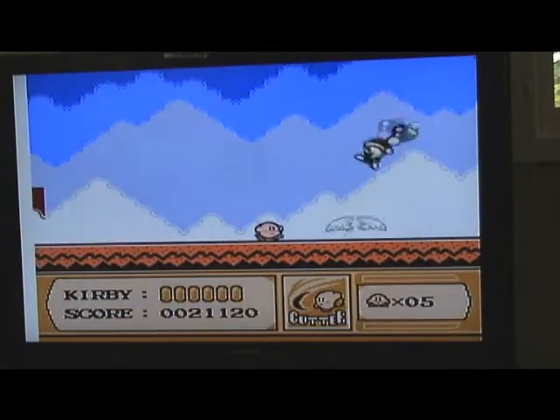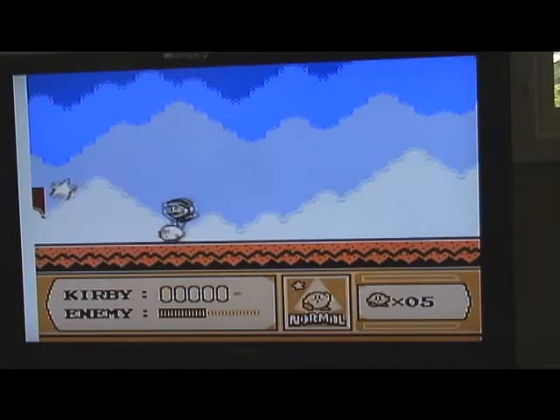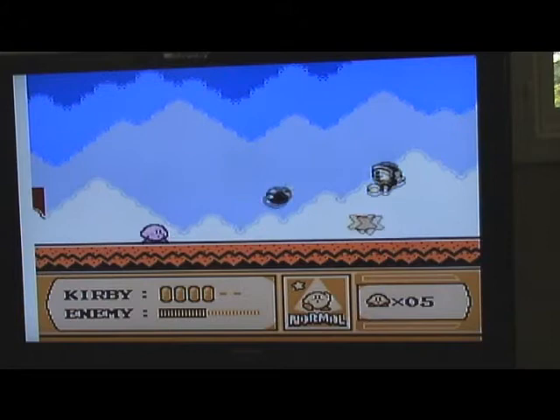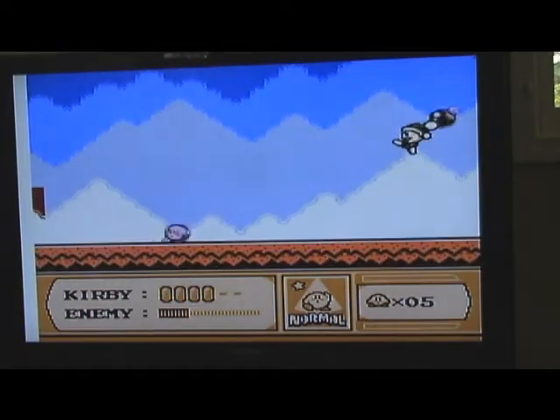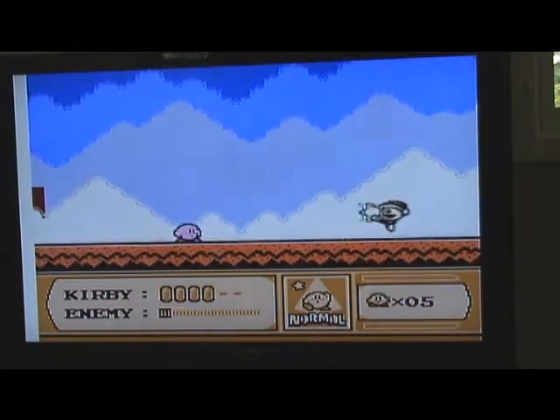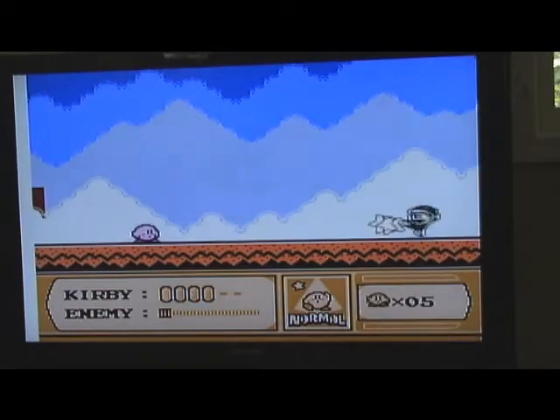Here's our first mini-boss of the game. If you don't have a power, you can just — I'll show you. If you don't have a power, just grab the bomb that he throws and spin it right back at him. It's simple, it's really easy, trust me. Let's wait for one last one. Bomb's away, and he's dead.